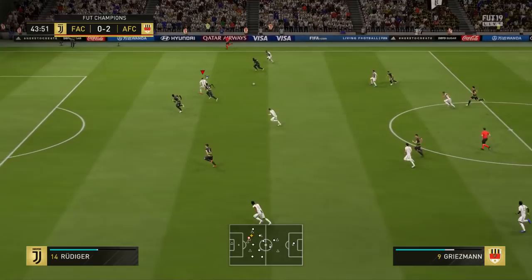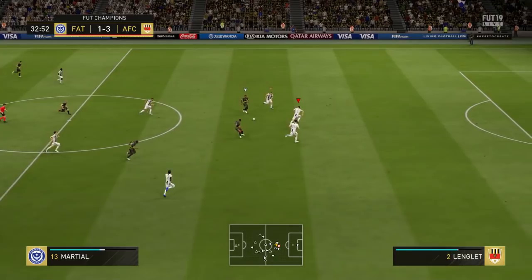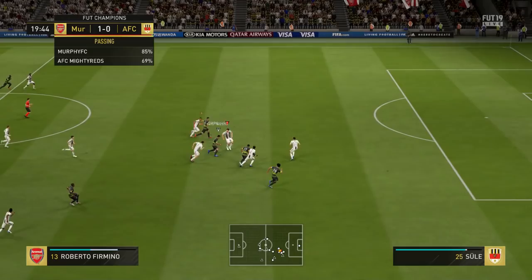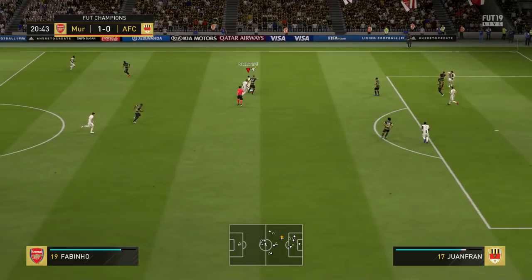Overall, I really enjoyed this Juanfran card. His first pro is his tackling — I couldn't fault it whatsoever. With the basic chemistry style, his defending stats are upgraded: he goes to 90 marking, 97 stand tackle, 96 slide tackle, and 87 interceptions. Absolutely fantastic, very good for Juanfran.